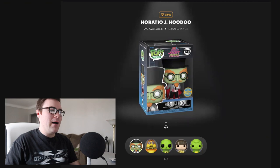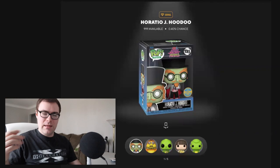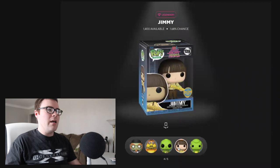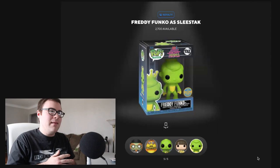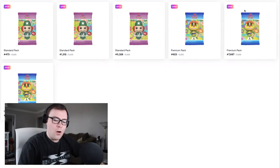Here are the redeemables for this drop. There are only five pops you can get. The first one is the 999-piece Grail with a 0.40% chance of obtaining — that being Horatio J. Hoodoo. I don't really know much about Sid and Marty Krofft; that's more up MD's alley. Then we got the legendaries, which include Seymour Spider — 1,400 pieces with a 1.68% chance — along with a new version of Sleestack, and we got Jimmy. The royalty for this set is Freddy Funko as Sleestack, limited to 2,700 pieces, which you obtain by getting the commons, uncommons, rares, and epic cards in this set.